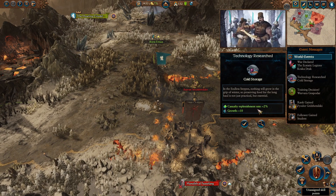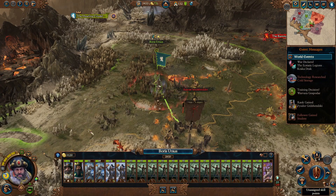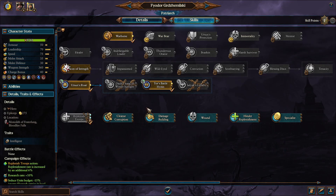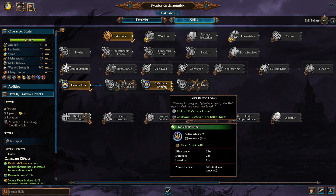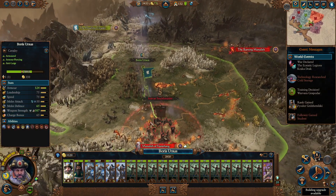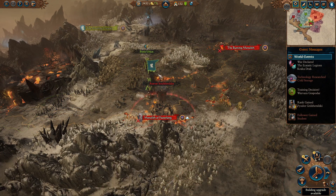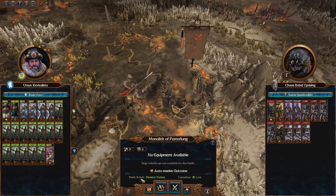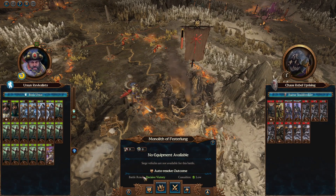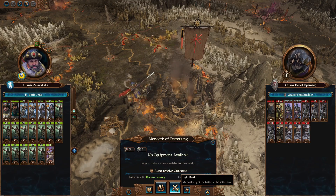We have a new technology — plus 2% casualty replenishment rate and plus 10 growth, getting us closer to those Warbear Riders. We also gained a student research rate bonus of plus 10% for Theodore. Theodore also gained a level up — he's now level 6. Let's upgrade towards Taw's Battle him, giving minus 25% cooldown, which is going to be very nice. Now this is the battle — they have a garrison of four as well. I think we should be able to win this. The auto resolve gives us a decisive victory here — let's go ahead and fight this one manually.